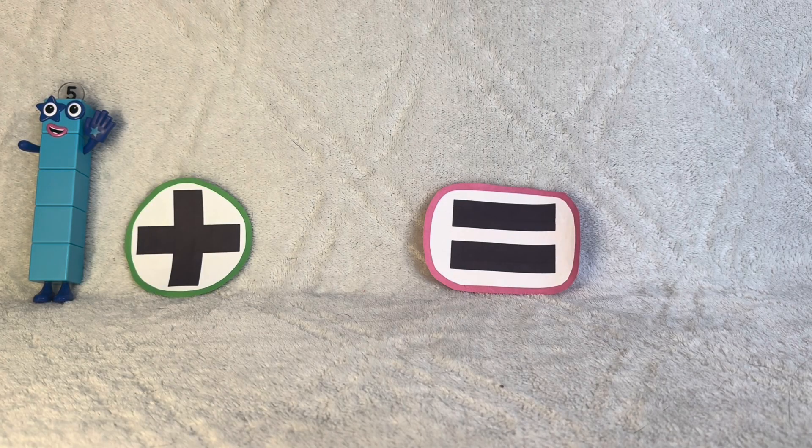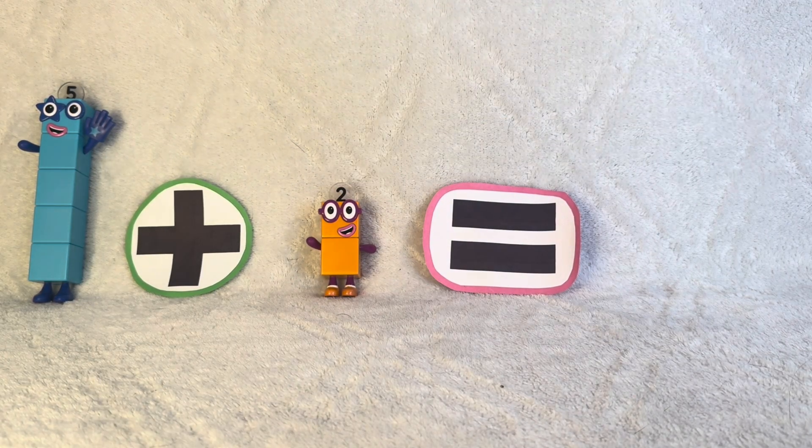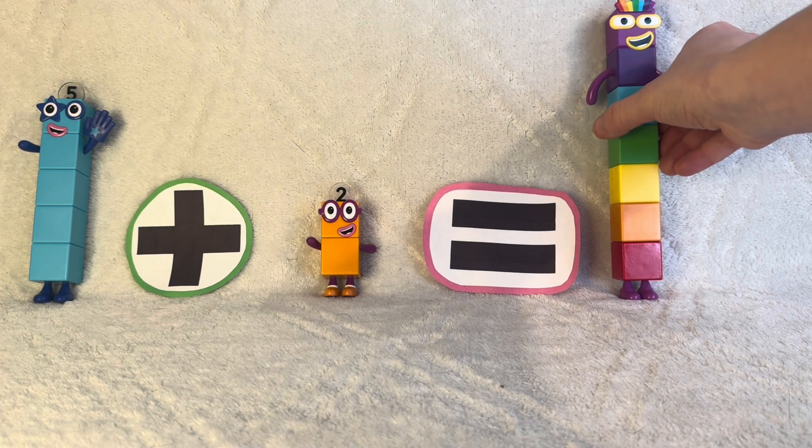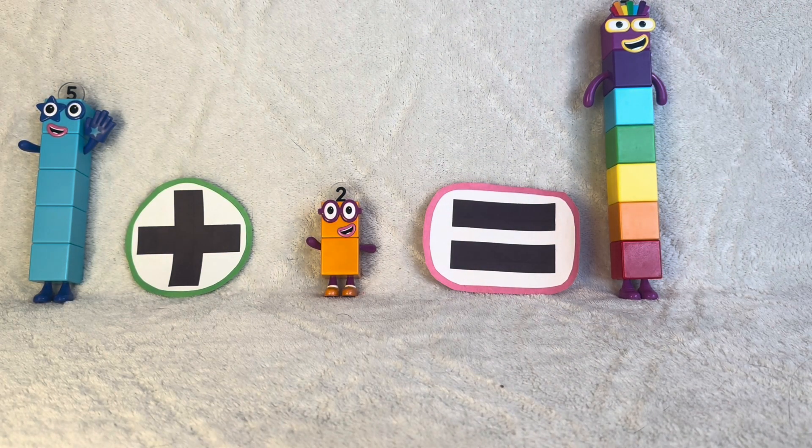5 plus 2. I am 2. How do you do? Equals lucky number 7. Red, orange, yellow, green, blue, indigo, and violet.